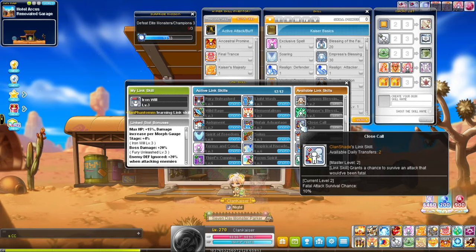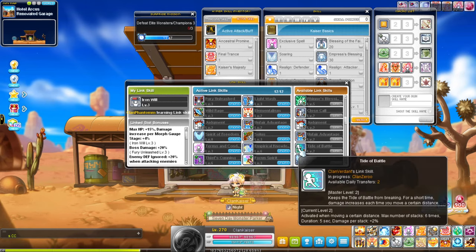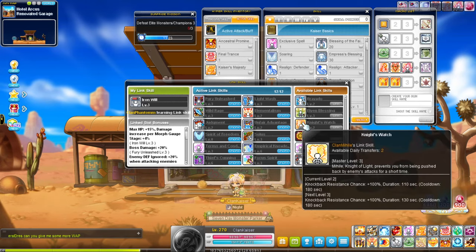Close Call is somewhat useful — I don't really use it much, but it's a viable option since it prevents you from getting one-shot, though it's only a 10% chance. Battle link is quite useful for classes that move a lot while attacking — I think Wild Hunters would use this quite a bit. Whatever class moves a lot while attacking, this can be pretty useful.